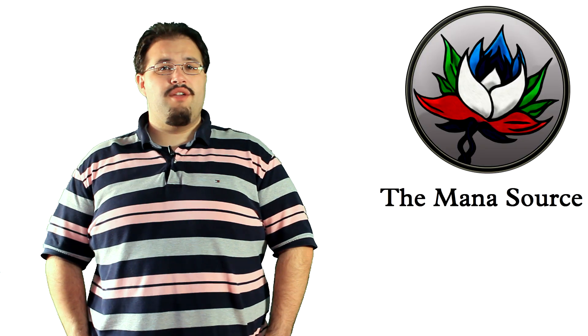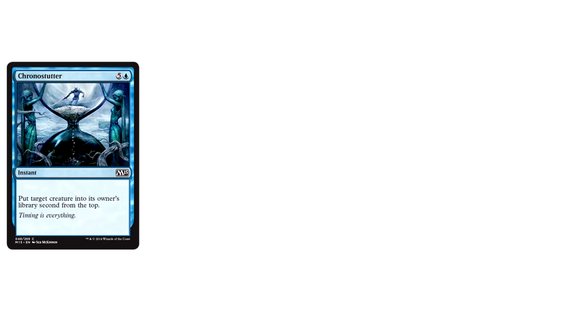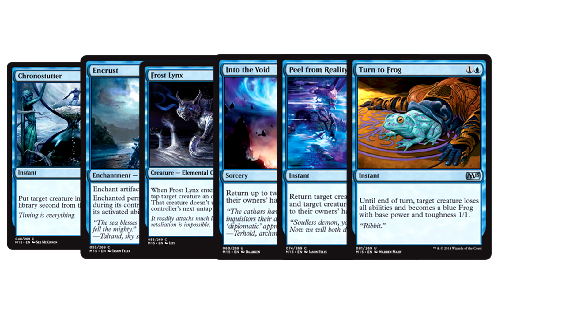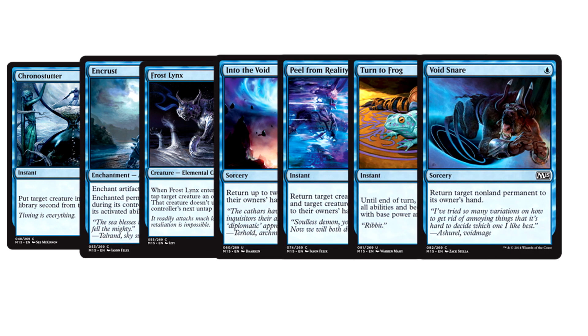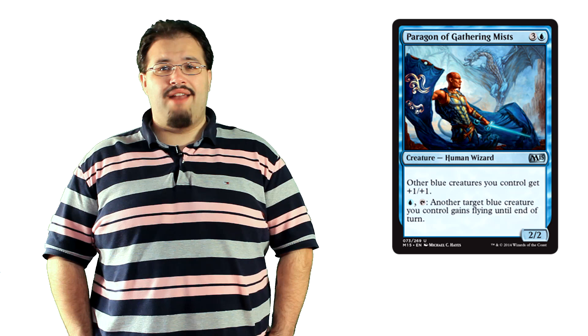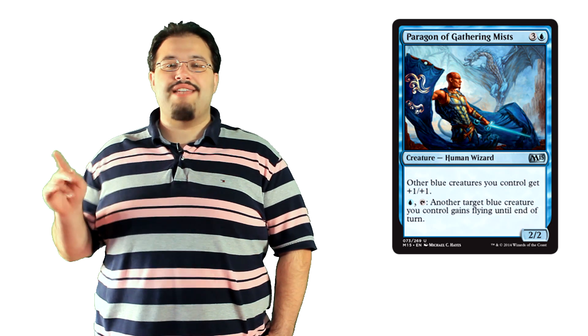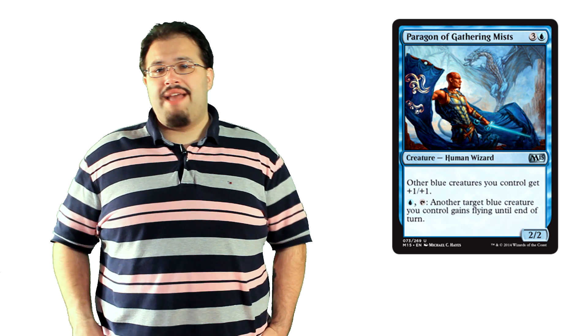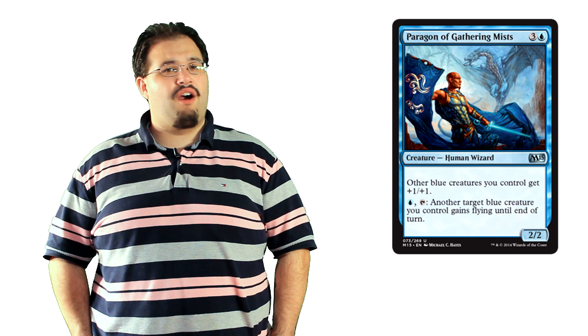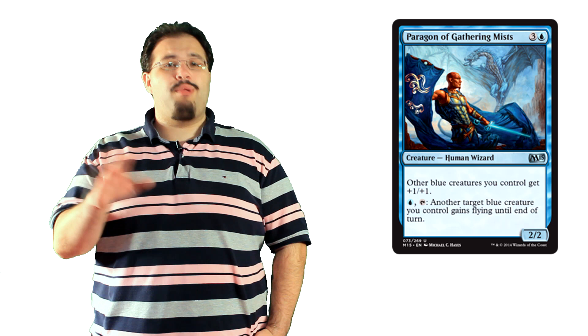Where blue really shines is where you'd expect it to — disruption and removal. Chrono Stutter, Encrust, Frost Links, Into the Void, Peel From Reality, Turn to Frog, Void Snare — this is a long list of annoying blue cards. This doesn't even mention the card draw power in Divination and Jace's Ingenuity. Plus, it's worth mentioning that Paragon of Gathering Mist is one of the more powerful paragons, if not the most powerful. Flying for 1 mana is gross. People see the pre-release promo and think blue is garbage — I'm telling you, it makes an insane support color. If you're a blue player, you can play blue at this pre-release and feel just as comfortable as any other.